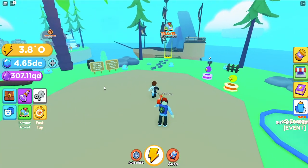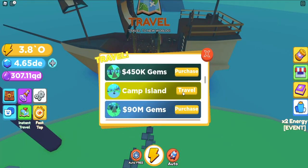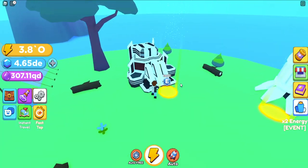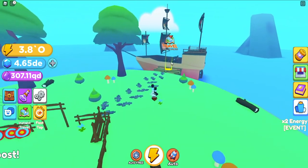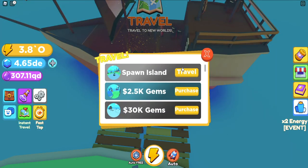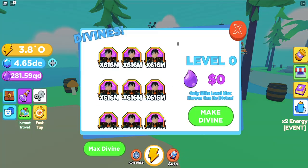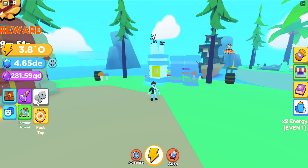Now that we are done with that, let's go ahead and teleport over to the camp island and let's do that as well. There we go — max elite everything, and now we just have to turn them all into Divines and we should be good to go. So back to the spiral we go, and let's turn them all into max Divines. We should be pretty much looking good at this point.